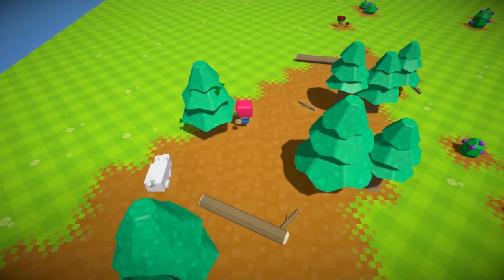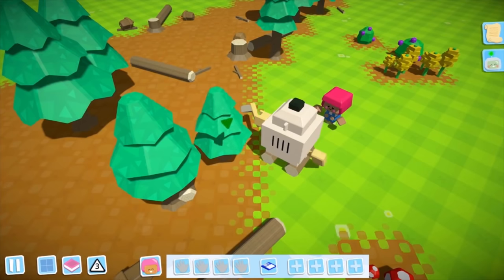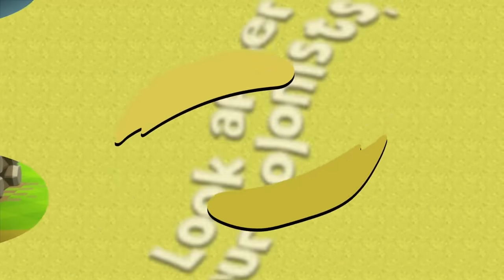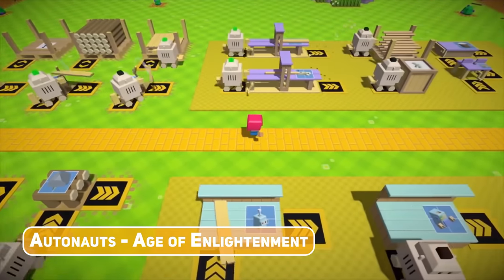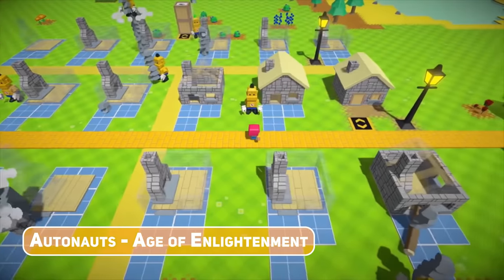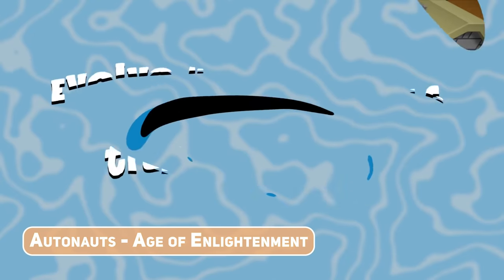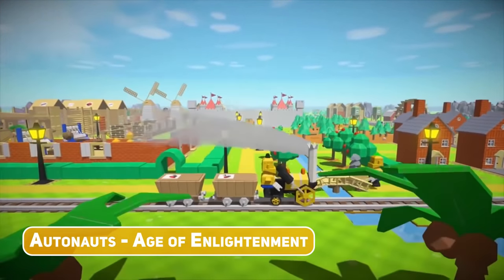The automation-focused base building title Autonauts has built up quite an audience with its charming, blocky aesthetics and super compelling gameplay loop of having to program robots to automate your production. The most significant update yet is Age of Enlightenment, adding, strangely enough, automated art of all things. Other highlights include ethical silk production, a space port for you to export your goods to other planets and the attainment of cultural ascendants — pretty weird but cool and in line with this game.